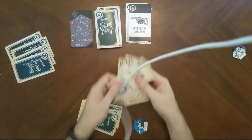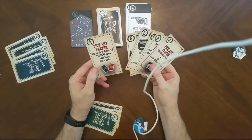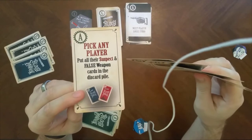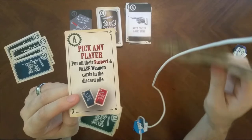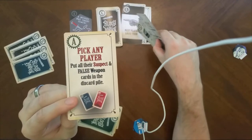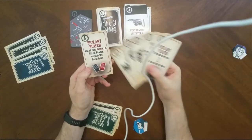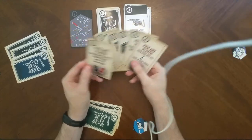Tabitha draws another action: pick any player, put all their suspect and false weapon cards in the discard pile. This is a gutsy card — it says false weapon but not false suspects, meaning even the actual suspect card would go to the discard pile. However, the discard pile is public knowledge and anyone can look through it, so that could reveal the murderer to everyone and turn the game into a race.